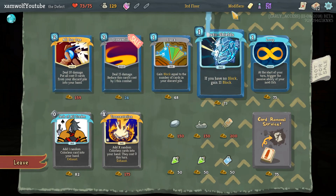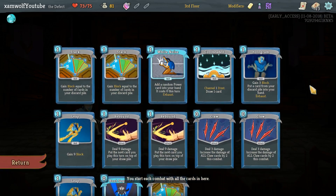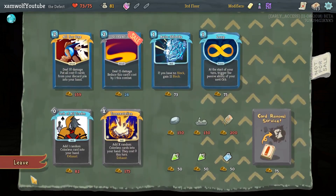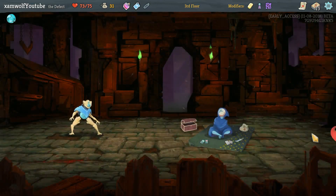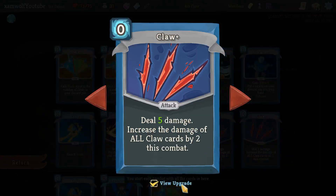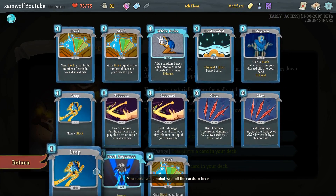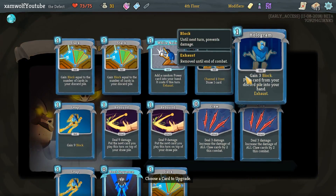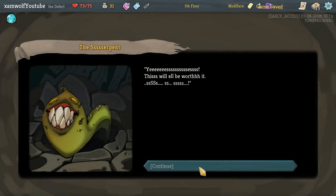We don't have enough here — that would have been great. A third Stack is probably worth it. Something that draws cards — we don't have any here. Let's get this Power Potion. Remove, Transform, Upgrade. That increases the scaling — now it increases the base damage. Upgrading the Hologram is worth it. I could Transform something but I don't know if I want to. So we're upgrading the Hologram.